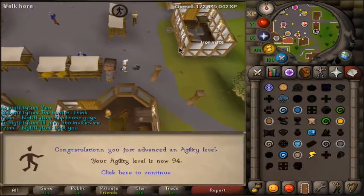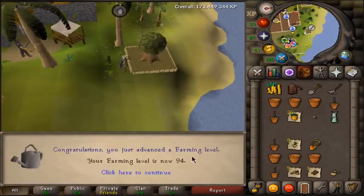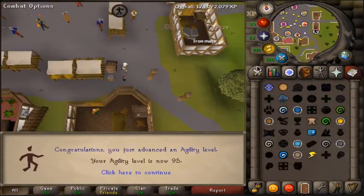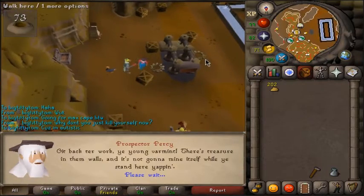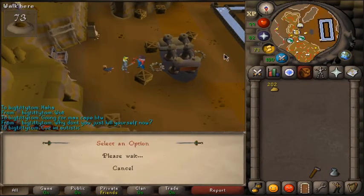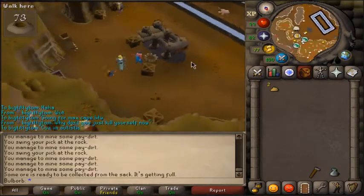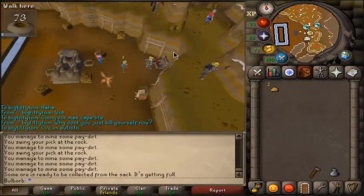This will be 94 agility. I usually get my farming levels in Lletya, but this time I get it in this spirit tree on Karamja. That's 94 farming. This is going to be 95 agility. I should have enough golden nuggets to buy the bigger pouch — 200 gold nuggets for the bigger sack. That is actually the last thing I needed to unlock at the Motherlode Mine, so I am now done there.